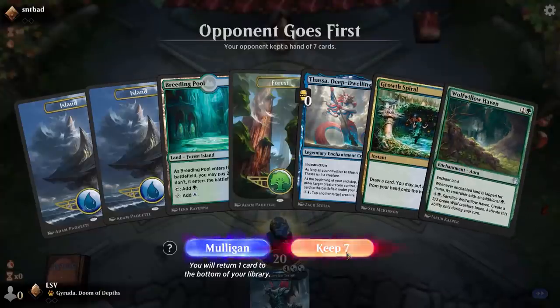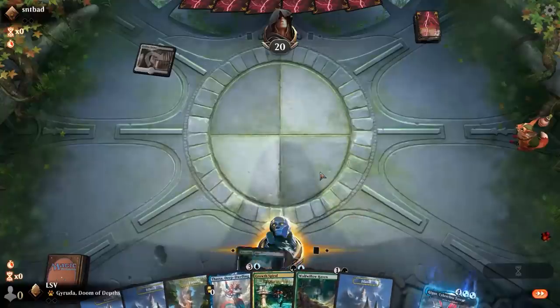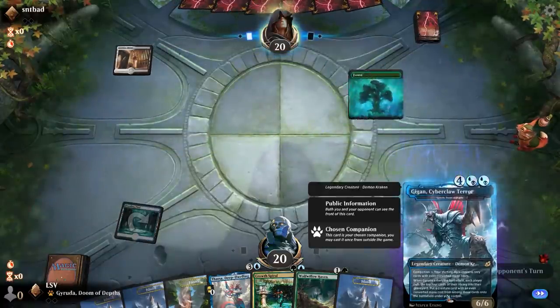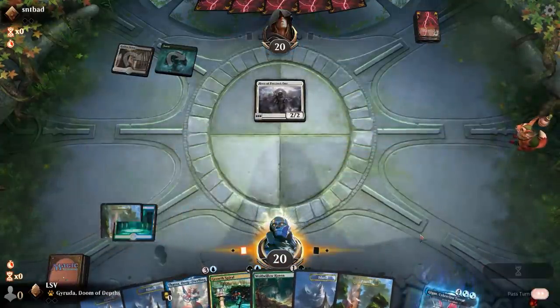We're on the draw, I will keep this hand. I definitely threw away what seemed like a very good matchup last game, so let's try not to do that again. Let's play our Gyruda, Doom of Depths for profit. Hero of Precinct One — I think we're going to do slightly more powerful things, but we'll find out.